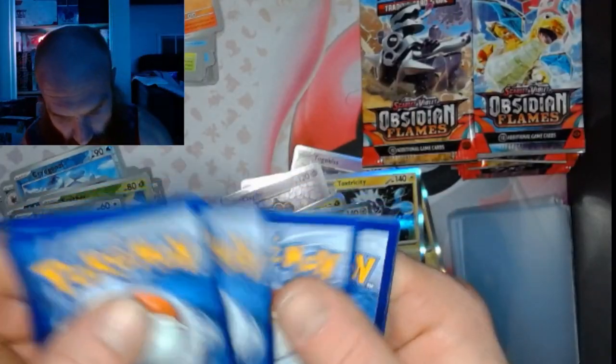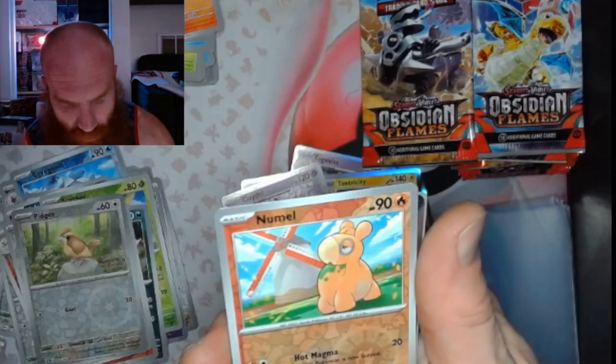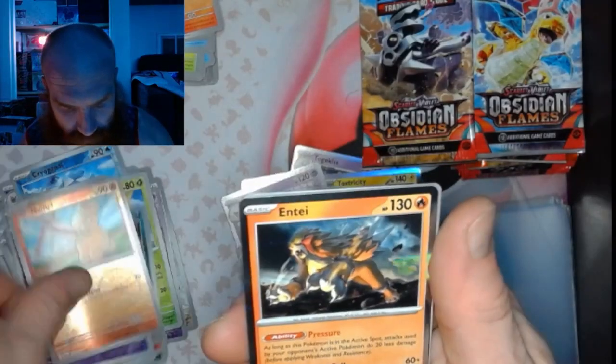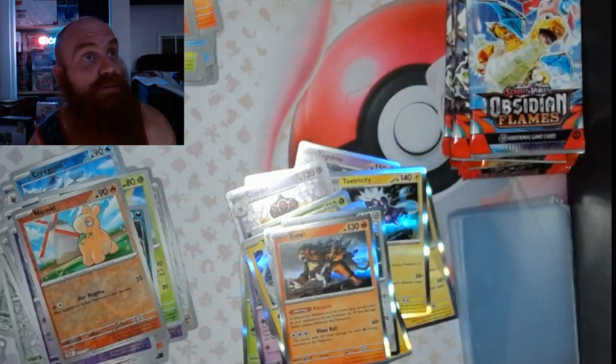Pack 31: got a Snubbull, a Primal Entei — nothing special there fam, nothing special there.